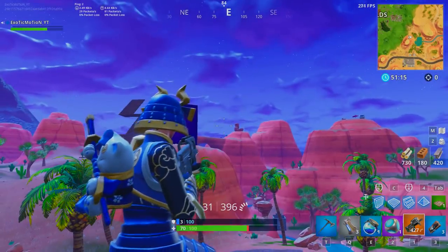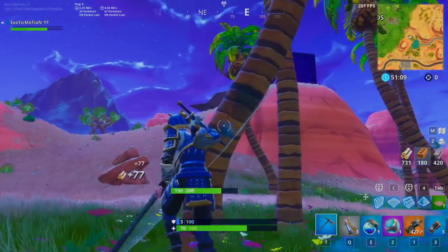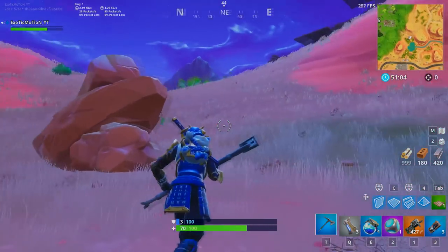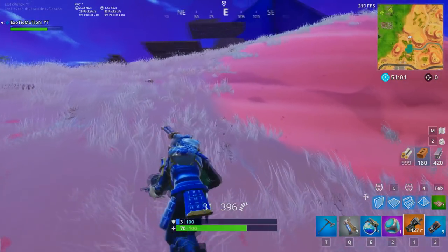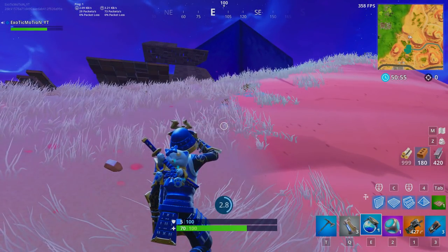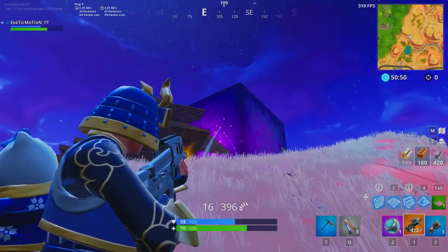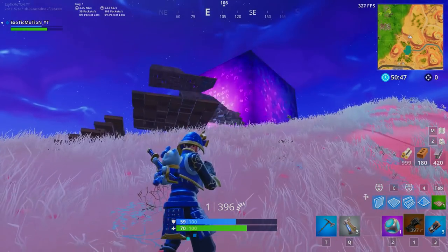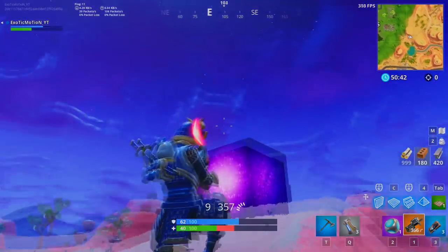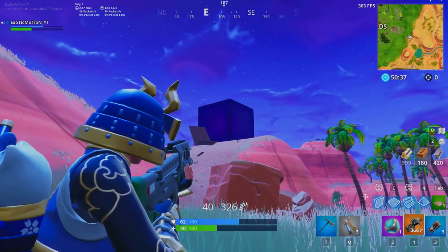Oh my god — did you see what just happened? If you shoot at it, it locks onto you and attacks you! It doesn't want to be touched. You can't get close because it'll push you away. I want to see if it damages my shield — it just pushes me away, so I take fall damage. I'm going to shoot it from a distance. It destroyed my stairs but can't hit me from this far.